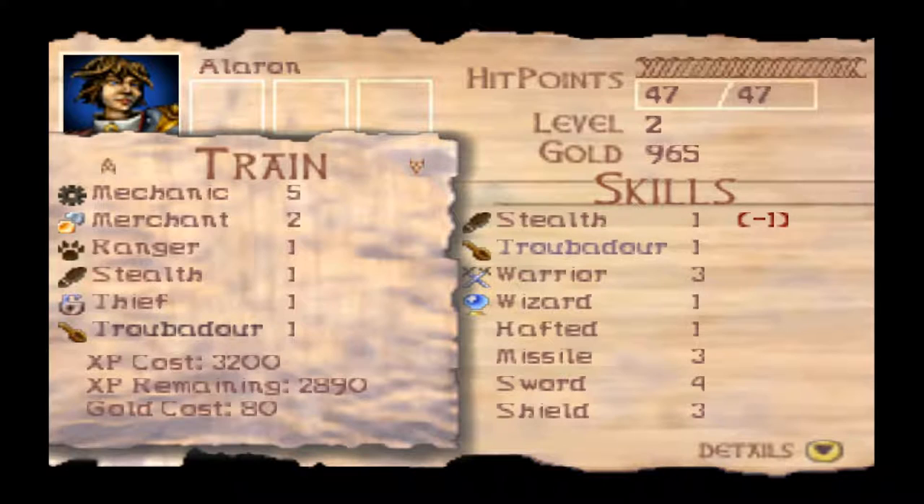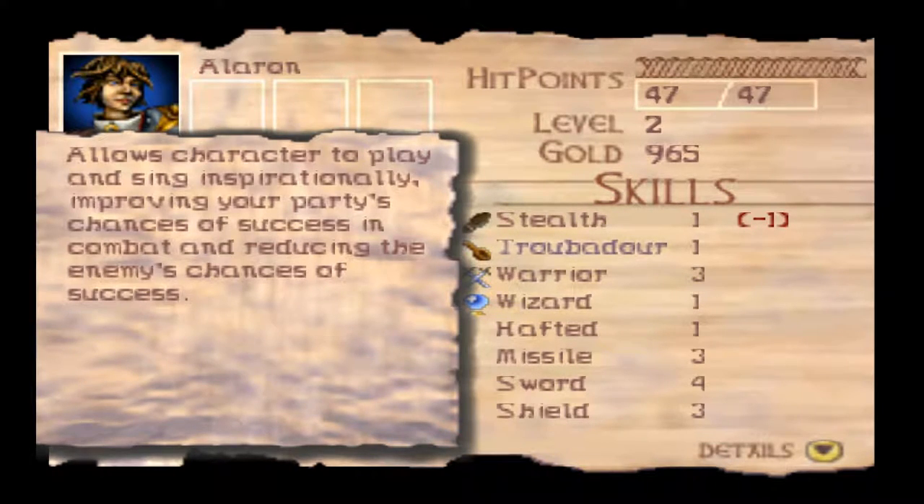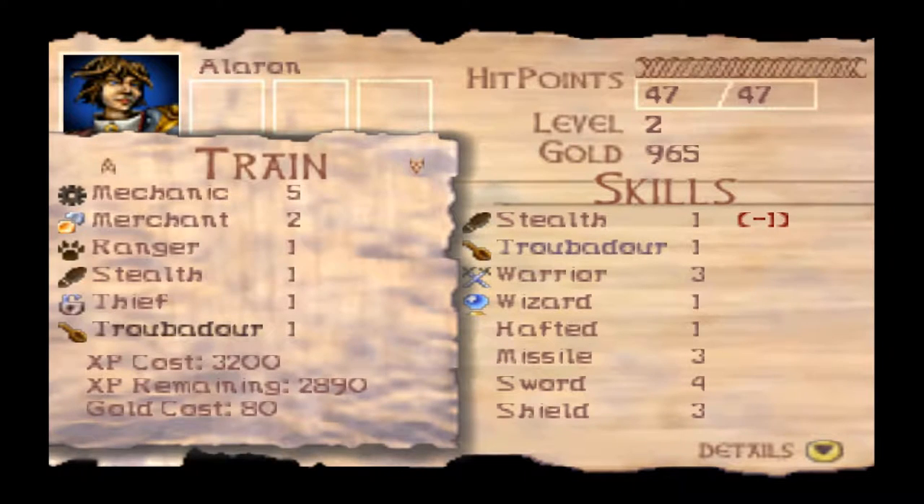Troubadour is the bard skill — your character would cast it at the beginning of combat, selected from the menu. You'd cast that at the start of combat, and your character would be stuck playing music, kind of like the bard songs in AD&D 2.0, where that character has to continue playing the instrument the entirety of the battle and it provides buffs of some sort. It doesn't even tell you what buffs — it just says it increases the chances of success in combat and reduces the enemy's chances. I'm not sure how effective that is, to be perfectly honest. I used to use it a lot when I was a kid, not really knowing what it did, but I thought it was helping.